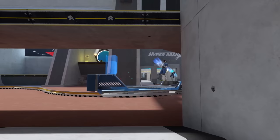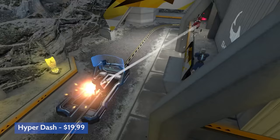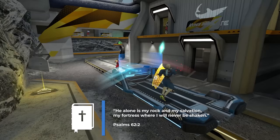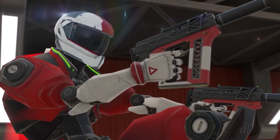This next game is a pretty unique shooter called Hyper Dash. Hyper Dash will have you grinding on rails while you shoot against opponents. The movement is one of the best parts about this game as you literally dash around and zip across the grinding rails while you're firing at the same time. It's got all the modes you'd expect like team deathmatch, capture the flag, and control point — a pretty unique online shooter that's really fun to play.